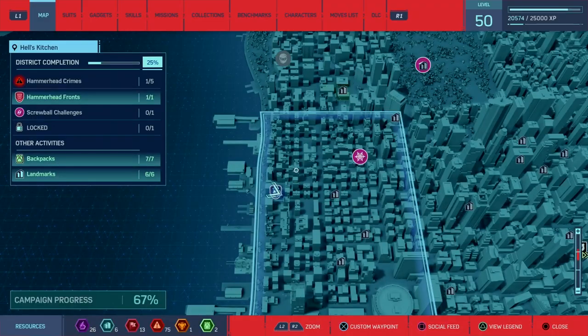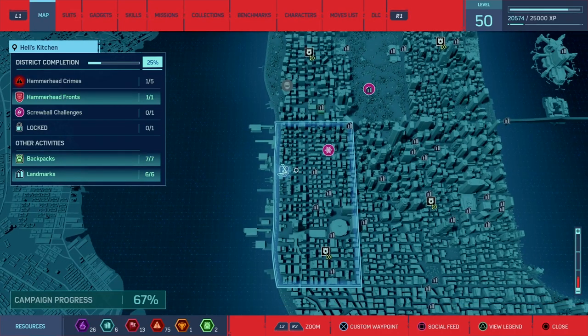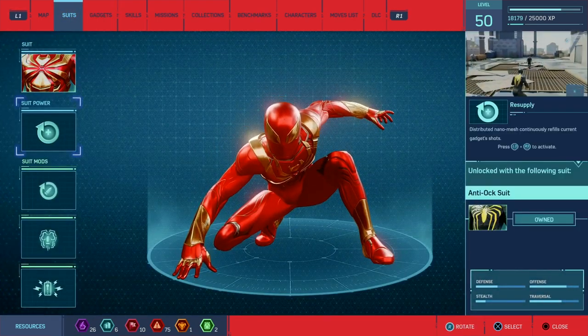Welcome. Today I'll be showing you how to do the bonus challenges in the Hammerhead base at Hell's Kitchen. The bonus challenges are to knock out five enemies with yankable objects and to get an 85 hit combo.